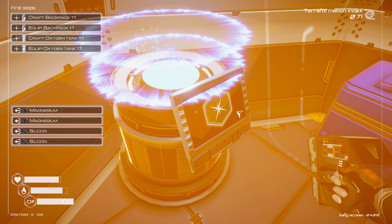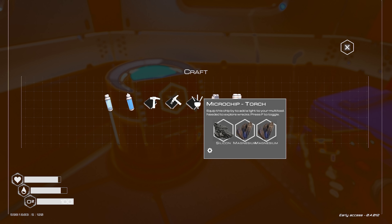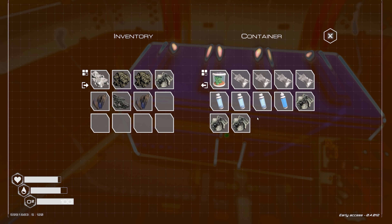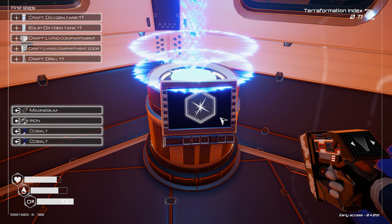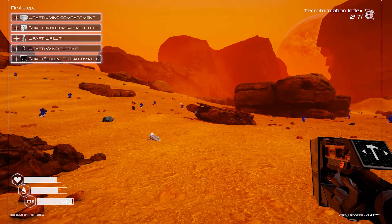Okay, construction microchip — equip that. Deconstruction — equip that, and I'll get the light. Oh no, I've got to get this one first — the backpack — don't even have that. A better oxygen tank, there we go. Got no more room for other things, need to start crafting things now.